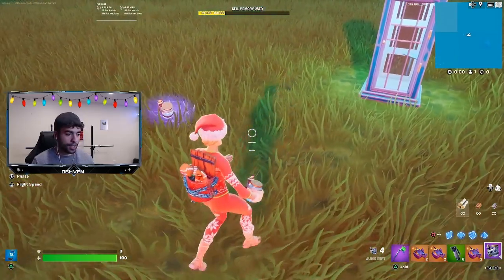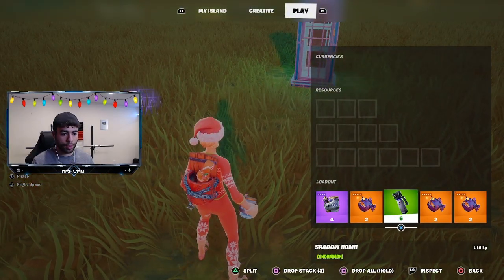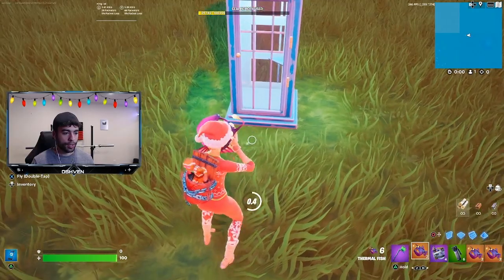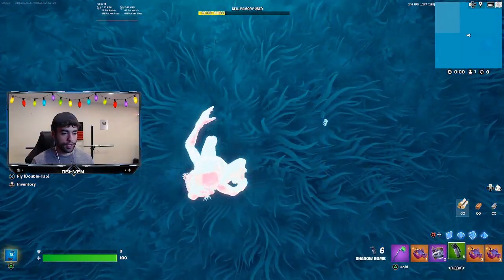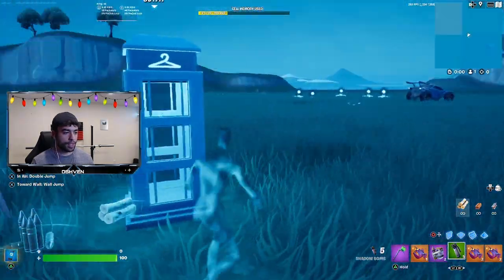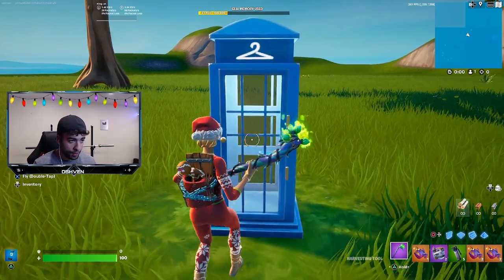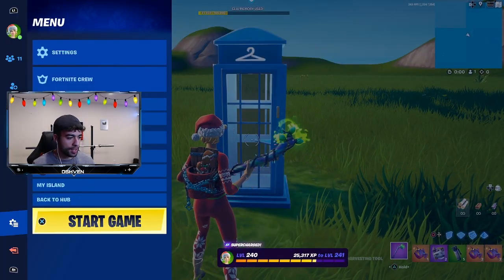I'm going to try to do this all in one take. Let me line everything up properly — thermal fish, junk rift, and then shadow bomb. I tossed a few of them by accident, but it should work anyways. As you can see, it's actually not letting me into the phone booth for some odd reason. In order for the phone booth to work, I think I actually have to start the game — that's one thing I did mess up on.